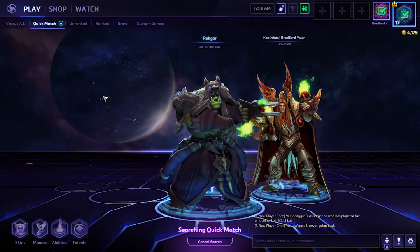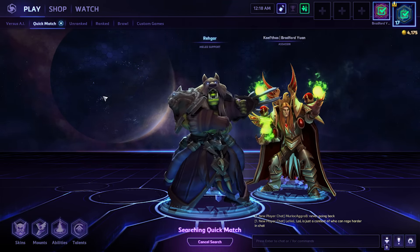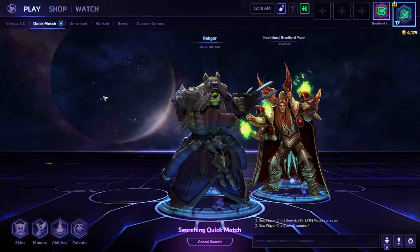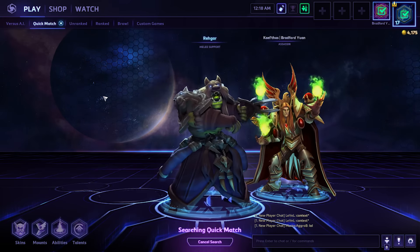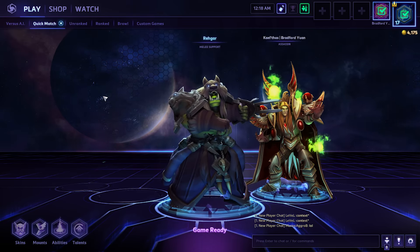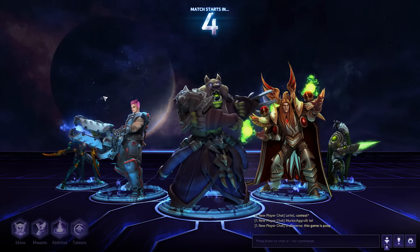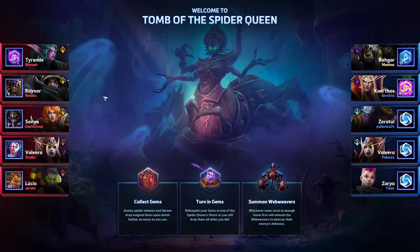I'm going Rhaegar. I want to see how this goes. I think you might like him. He's more of an aggressive support. He also had Lili, but Rhaegar doesn't really play like any other support because he can go offensive if you want him to. If you've ever played an Enhancement Shaman in WoW, he plays very similar to that, but he also has the Resto Shaman capabilities of basically solo healing the entire team.